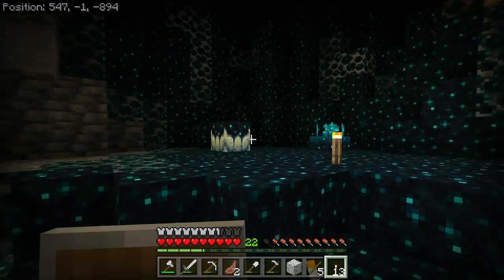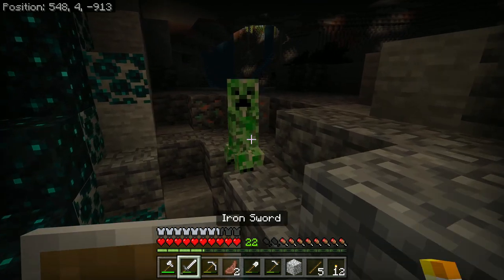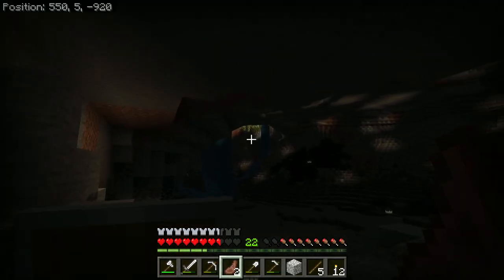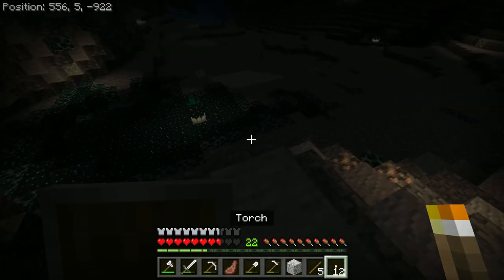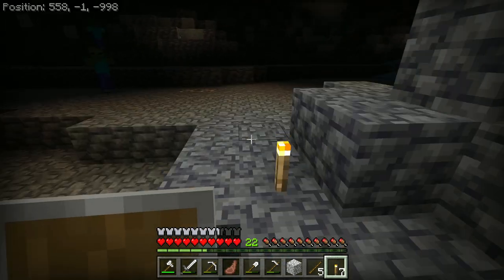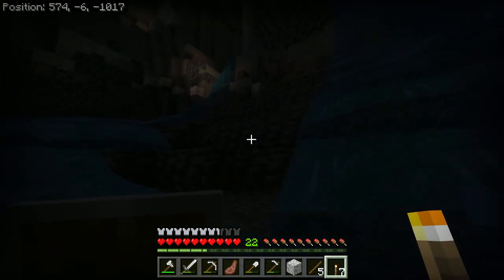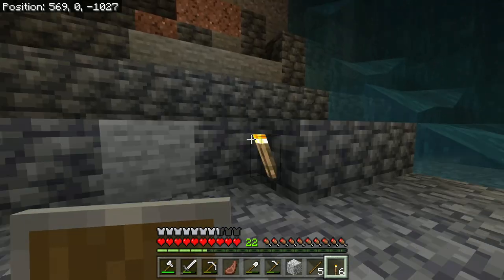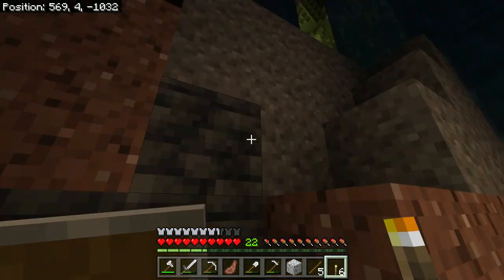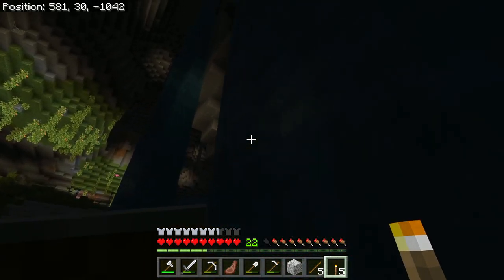We have some more deep dark here. Hopefully there isn't a shrieker anywhere — I don't think there's a shrieker, so we're good. I think there's some lush cave there. We finally found it! There's a lot of sculk here too, so I gotta be careful. This is a huge cave. There's more deep dark down there — that's definitely a location for an ancient city. We're right beneath a big mountain. I'm probably not going down there right now because we have found a lush cave, or at least parts of one.